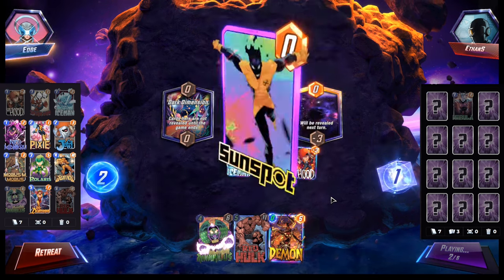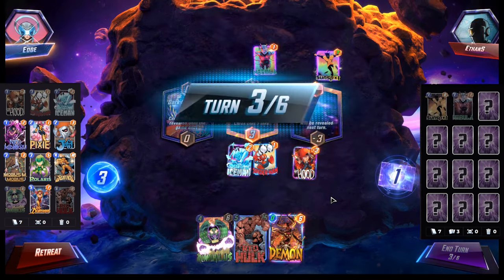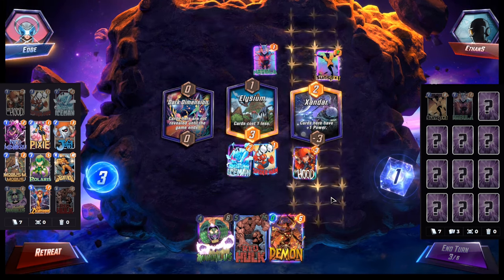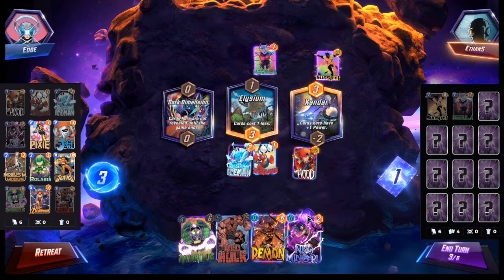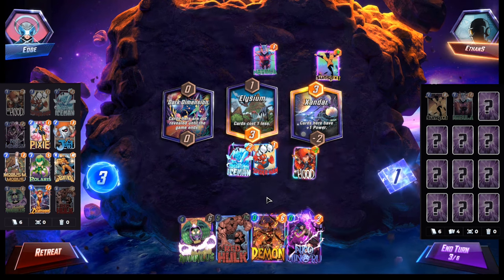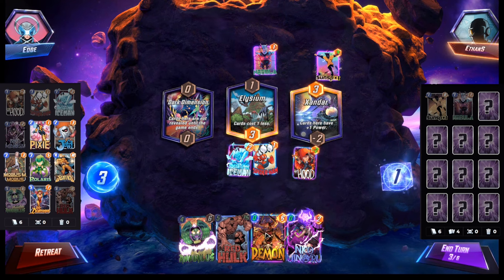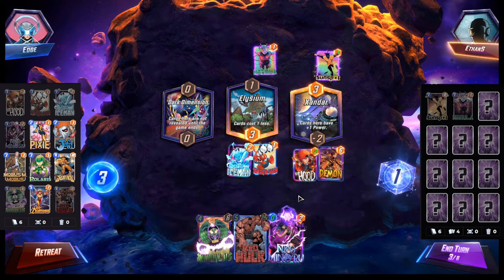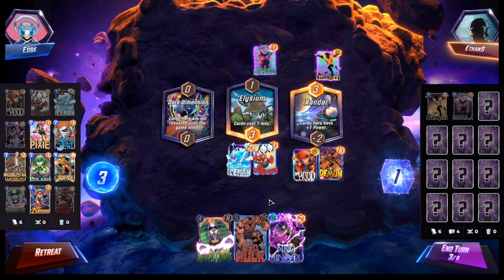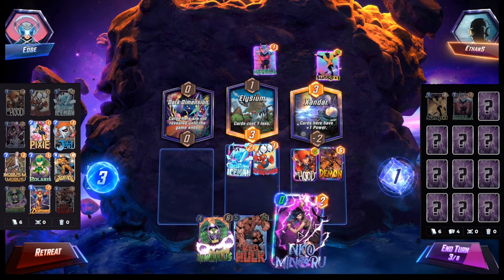High Evo! Okay, so some type of High Evo deck — I assume it's probably the Red Hulk version, still not too sure. Nico for Demon — I don't think it's that good. We could just play Demon; they don't have Killmonger or anything, so we can just play Demon out. Next turn we Annihilus. This doesn't really matter because we could change Annihilus to a Demon. I don't think we have anything actually better.